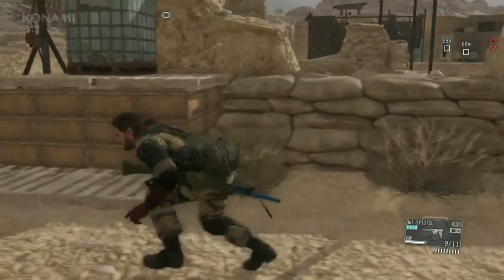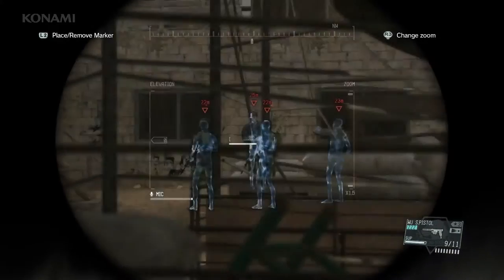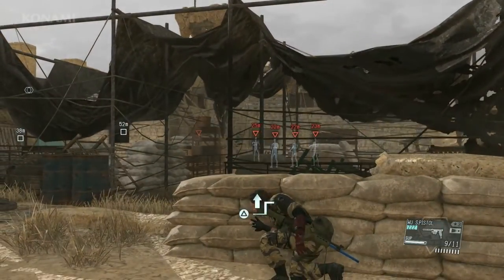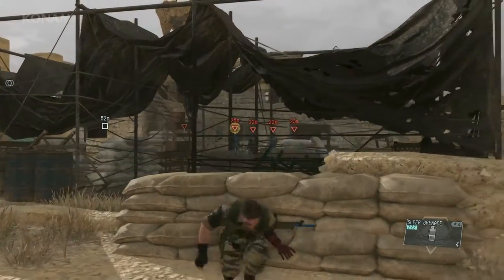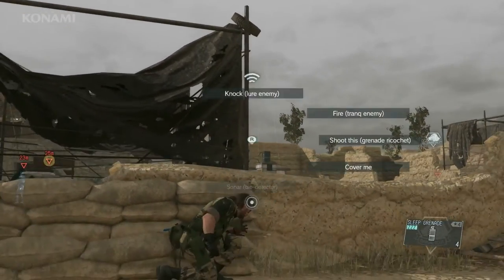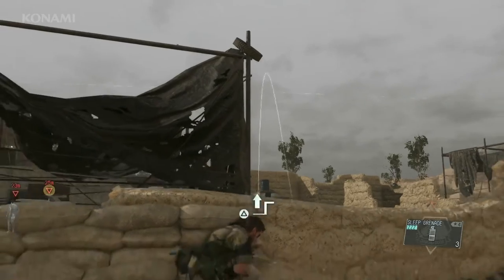We need to get closer to identify the target. There's our target — he's guarded by a bunch of soldiers and we would raise an alarm if we took only one of them out, even with Quiet's help. So let's try something different: we'll equip a sleep grenade and have Quiet shoot it into the group. By doing so we can take all of them out without raising an alarm.